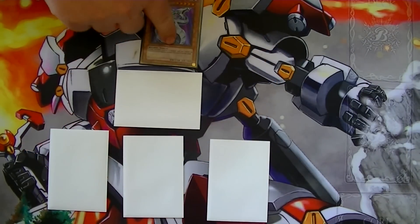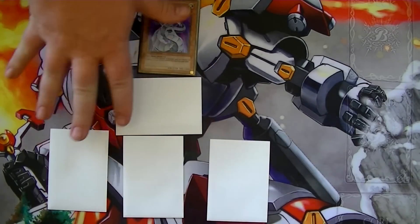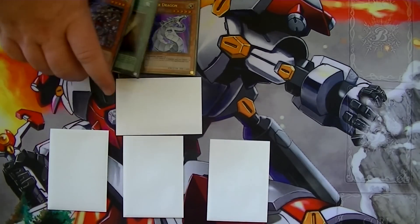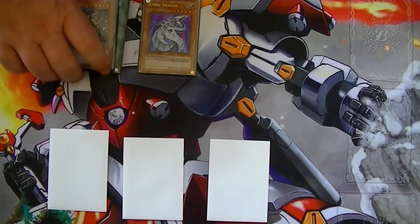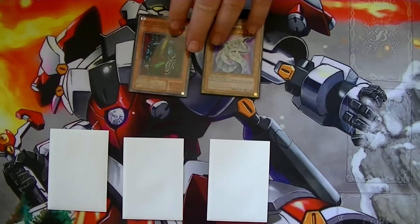The next thing you can do is go ahead and Special Summon your Cyber Dragon with no fear of Bottomless or anything like that, since they can't activate back row. Then go for your Exiled Force and Last Will combo, destroying their monster, and getting Last Will's effect to bring out your CyberStein.